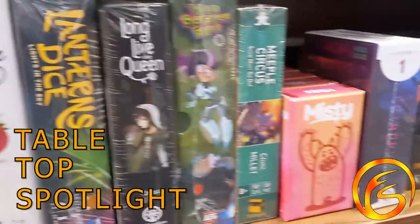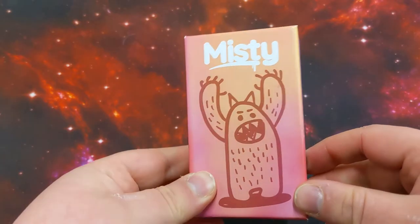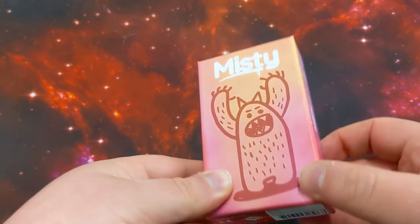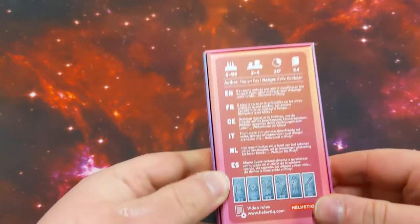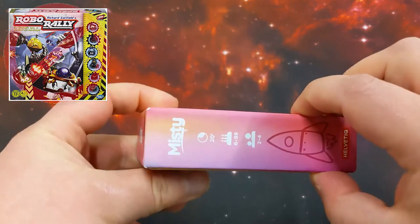Hello, my name is Jake from Firestorm Games, and I'm here today with another tabletop spotlight. Today we're looking at Misty. It's a 2-4 player game, takes about 20 minutes. It's card drafting and programming — and for anyone who's afraid of that as a mechanic, don't worry, this is not hardcore robo-rally programming.